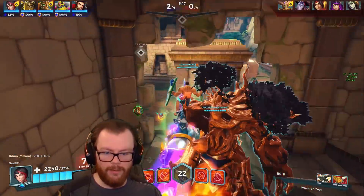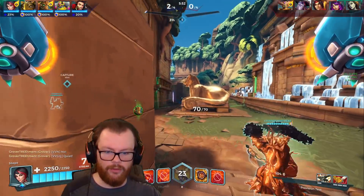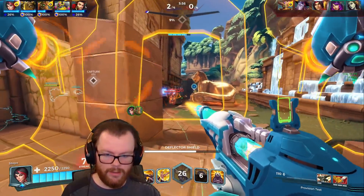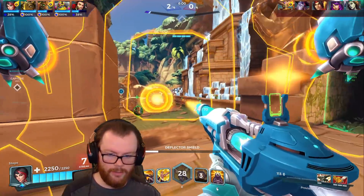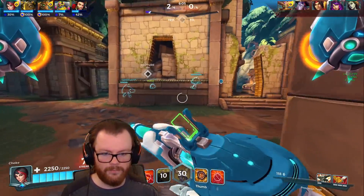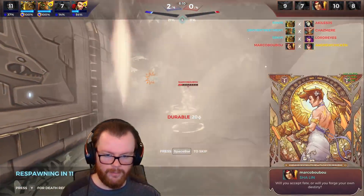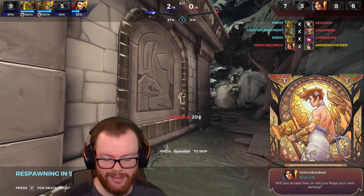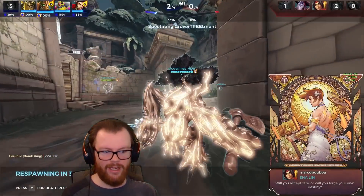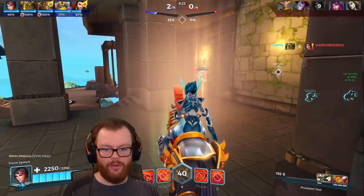We're going to go to the right again, hopefully with the team. We've got Grover over here, and Makoa kind of dismounted a little bit early. He's pushing up right — okay I'm just going to fall back. Is he still chasing? Yeah, he's still chasing. He wants to kill me. I've revealed him but he just straight up does more damage to me. I hit most of my shots there but there was still some recoil because I wasn't scoping in, so a few of those shots flat out missed. I lost to Sha Lin even with my ult up.